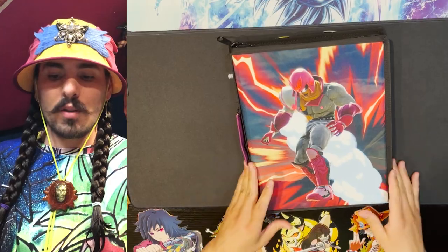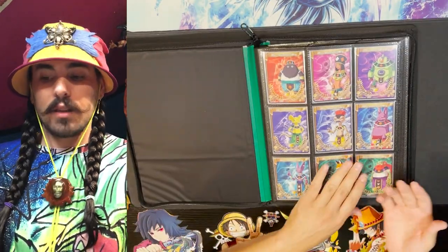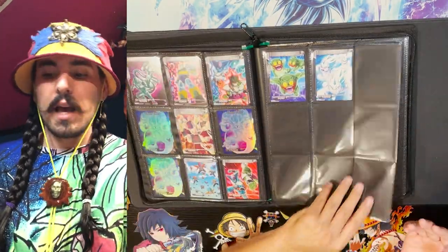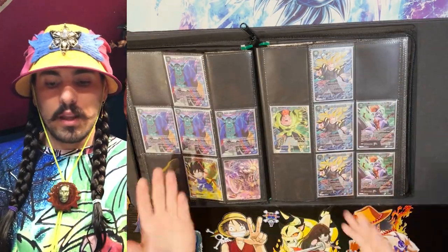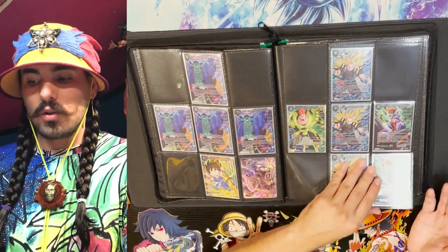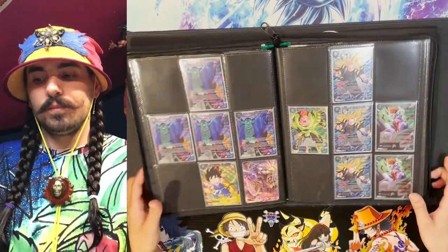This binder has merit cards in the front, then tokens, then a few more merit cards, and then winner arts at the end. I keep all my winner arts in here — they have more advanced foiling patterns and are beautiful special cards, so I like to give them all their own place in their own book.